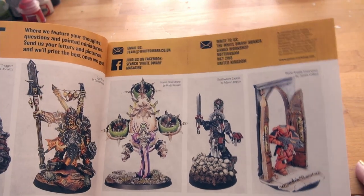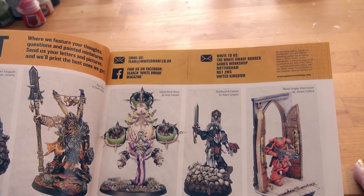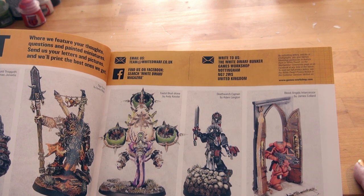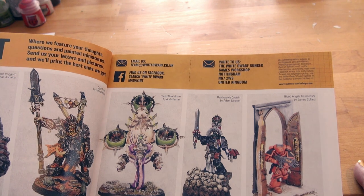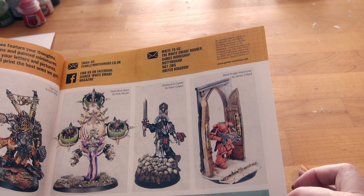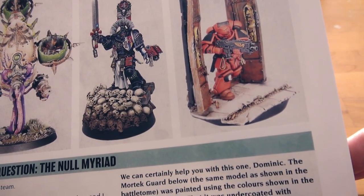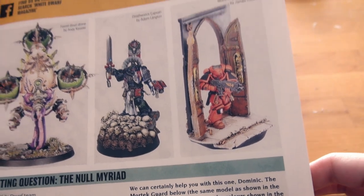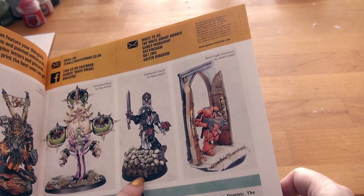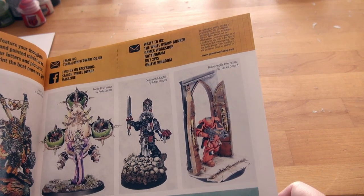That's an interesting style — Petted Vloat Drone by Andy Kelser. Creepy, super creepy. Like what you did there, also creeped out by it. Death Watch Captain by Adam Langton. Like all the skulls you've got going on there. He's coming across something pretty creepy. I very much enjoy how you've got the skulls underneath all ground-colored and then exposed skulls above.